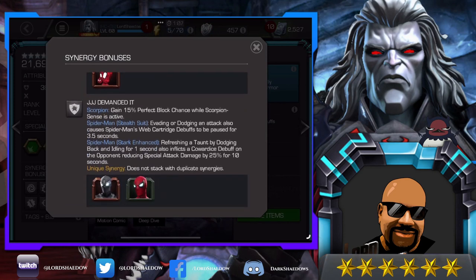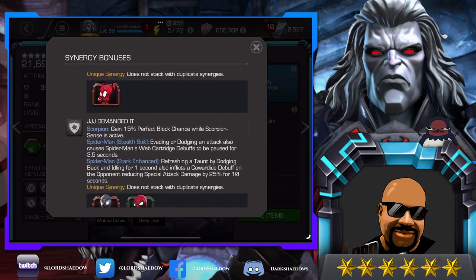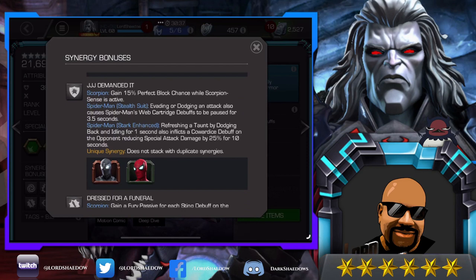I'll probably also bring Mr. Fantastic and She-Hulk. Down here we've got Stealth Spidey and Stark Spidey — I like Stark Spidey better, but Stealth is also quite good. Their synergy grants 15% perfect block chance while Scorpion Sense is active. I probably wouldn't bring them along just for that.